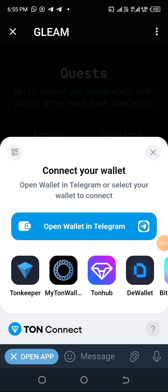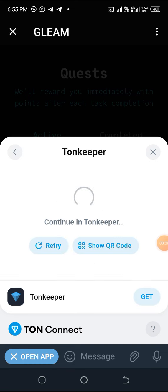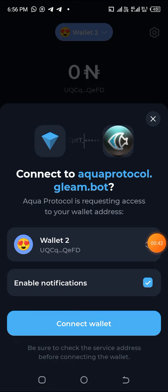I want to connect my Tonkeeper wallet to it, so it's going to bring up a prompt like this to connect to my Tonkeeper. As you can see, my Tonkeeper is loading up. I have 'Connect Aqua Protocol Game' too, so I'm going to select 'Connect Wallet.'